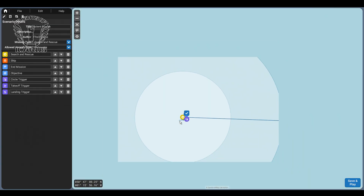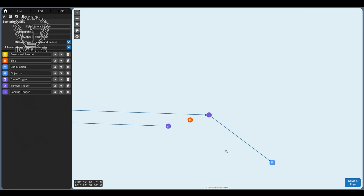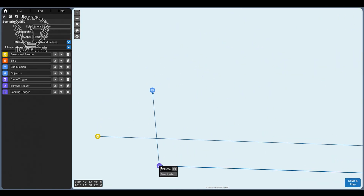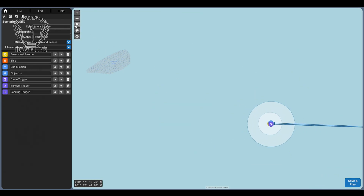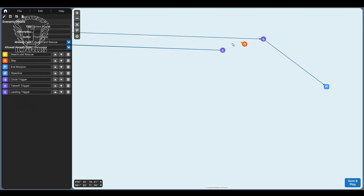We'll set the objective and the circle trigger to be enabled by the takeoff trigger, and now we're back to the start of the mission. It's considered best practice to have your triggers disabled until the preceding events have been completed to ensure the mission happens in the correct order. This should be enough to give us a decent rescue mission — the objective should give you bearing and distance to each one. However, you might want to create a route as well. To do this, select route, place the first waypoint, then click the arrow and place all subsequent waypoints until your route is complete.